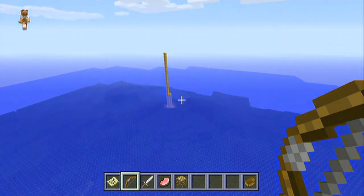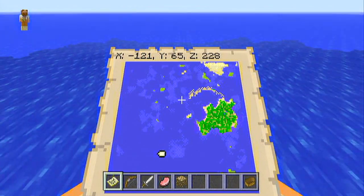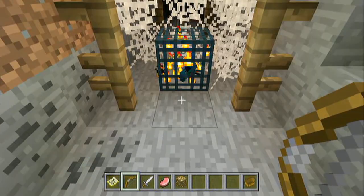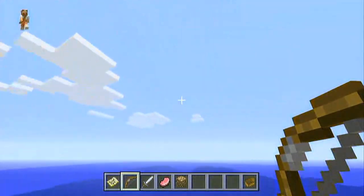Further out into the ocean biome, there is an abandoned mineshaft way out here. If you come to these coordinates and go all the way down — swim down, dig down — you should eventually pop into the mineshaft right beside a cave spider spawner. So yeah guys, that is what it is.